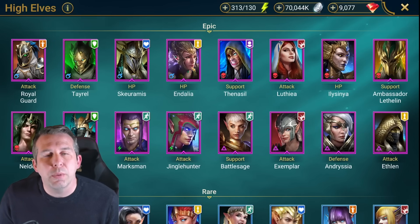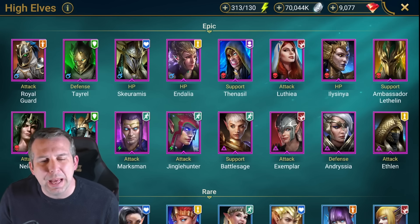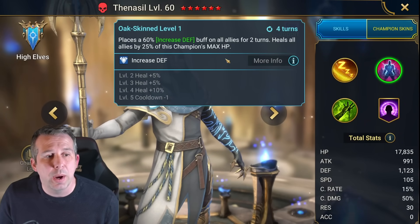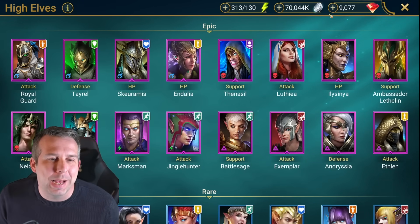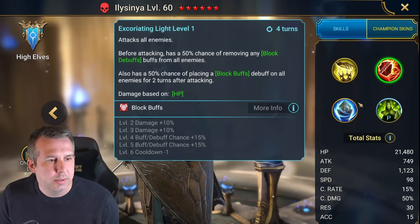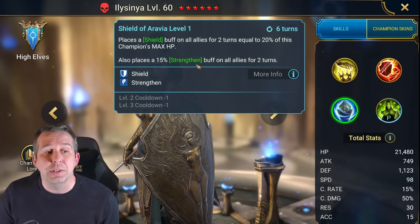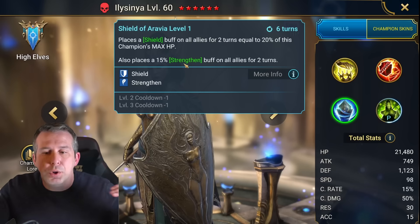Indalia: another AOE decrease attack champion, useful for early game ice golem, outside of that not great and could use a buff. Brings a nice heal and increased defense, awful to fight against in faction wars or Doom Tower but not great to have on your team. Luthia: straight damage dealer, nothing special, your starter champions can do more. Ilcina: block buffs champion, and she brings strengthen which reduces the damage you take - straight reducing damage taken, she can actually be pretty interesting for Hydra.